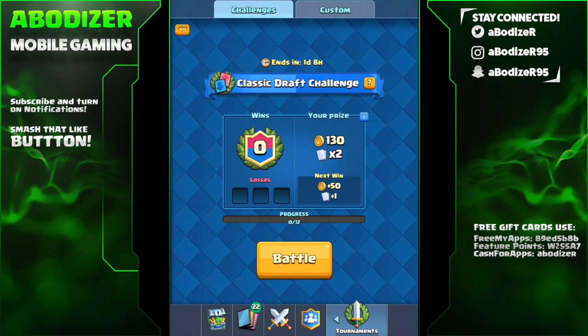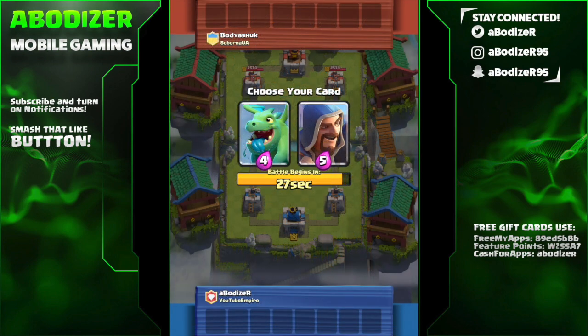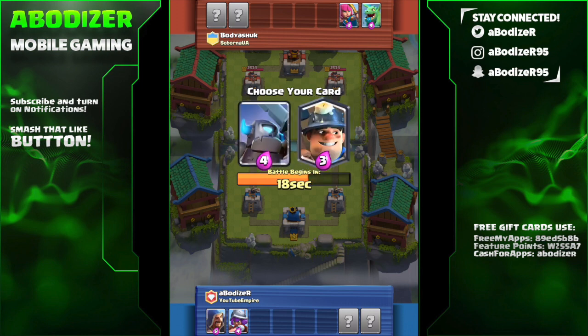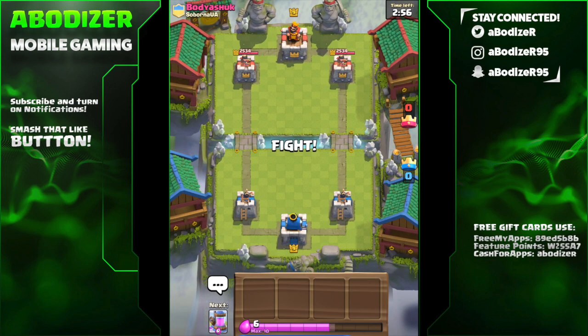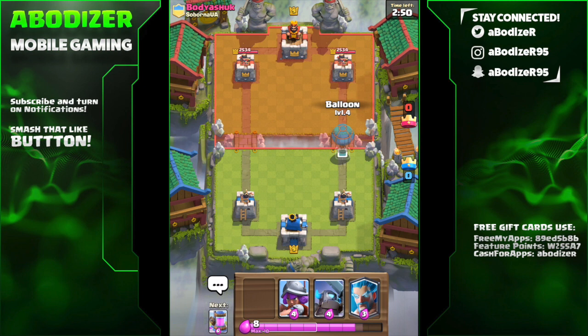I'll go for the free classic draft challenge which has poor rewards but it's fine. I'll choose the wizard, the musketeer, the mini pekka, and the elixir collector. After that I'm planning to choose the cheapest cards possible — it's a draft challenge but it's better to make it even more challenging.